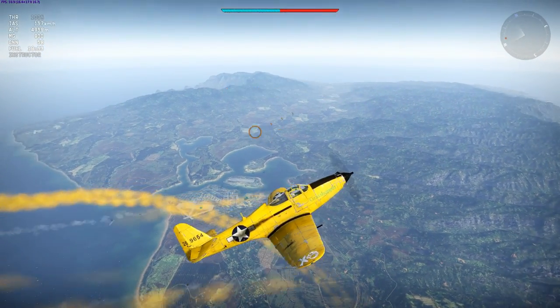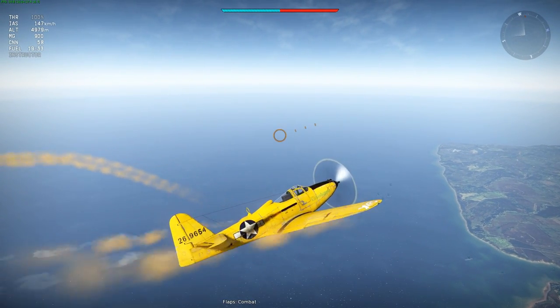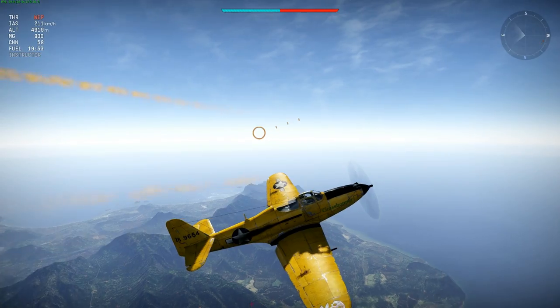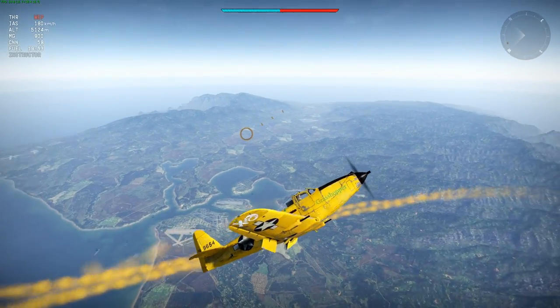The superb engine is one real strength of this plane. To demonstrate further: WEP is cooling down and I'm now at only 140 km/h, at which point the plane can no longer climb. Extending combat flaps adds some more lift to the wings, and when WEP comes back online — look at it lift off like an absolute rocket from that very low speed base.